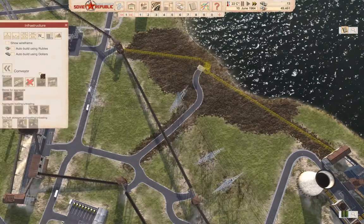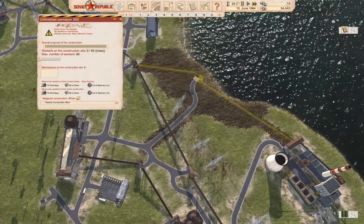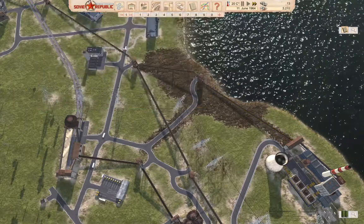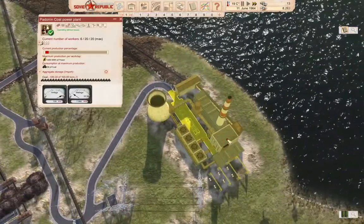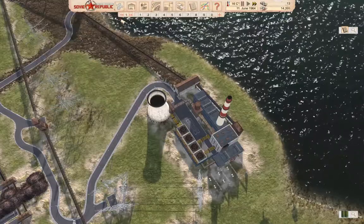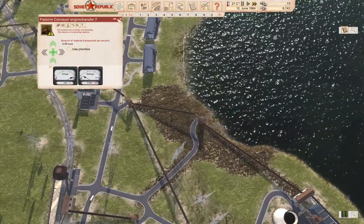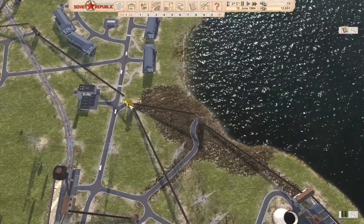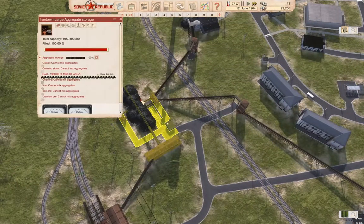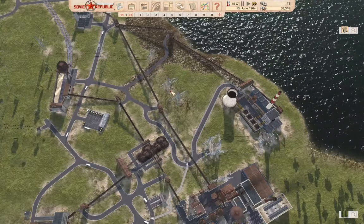We're going to auto build using rubles again. Build. Build. And build. We are generating power. Good — that will probably help the grid. This has power. You are full.